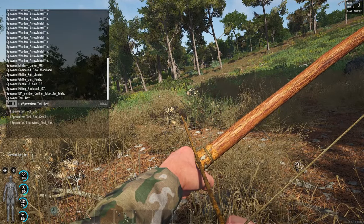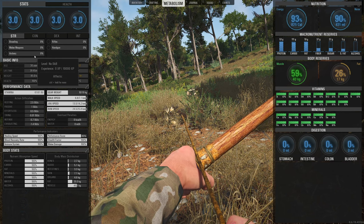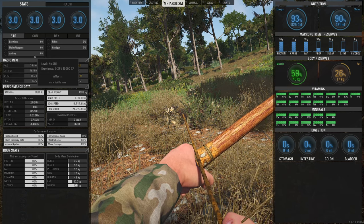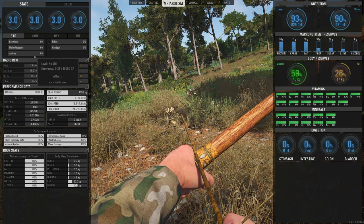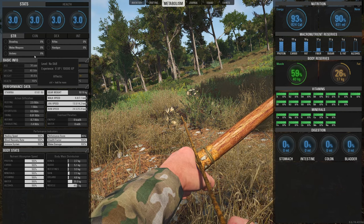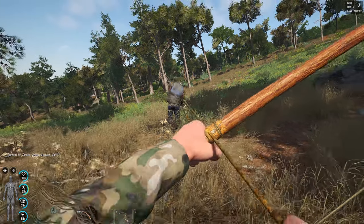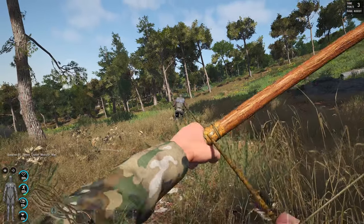I'm going to spawn in a normal puppet. We've got no archery skill, so the big thing to look at is how many points I'm going to give the skill to max it out — to take advanced archery at the character creation screen — and how many points to give it in game. Let's spawn in a normal muscular puppet and shoot him once. That's going to be 104 XP.